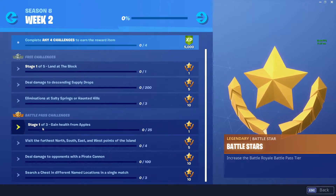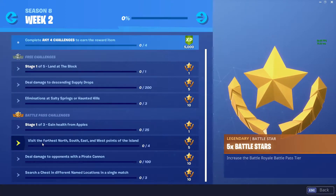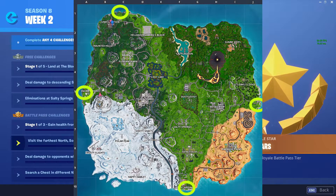The next challenge is to visit the furthest north, south, east, and western points of the island. As you can see from this map, here are the four locations you want to get yourself to in order to get this challenge done.